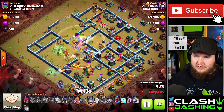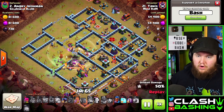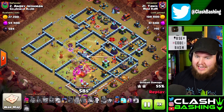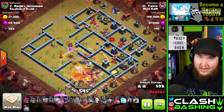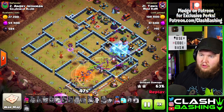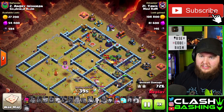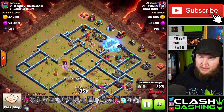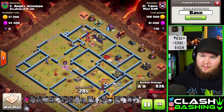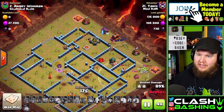The queen follows in behind, then the king, with a few yetis along the outside. Once the king goes in he takes down the town hall. Then it comes down to the bats — seven bats and four freezes along with the royal champion still in hand. One thing about this attack is it's usually either a three-star or a one-star; it's pretty hit or miss. He runs in the bats, uses freezes on the wizard towers and the single-target inferno, and pops the royal champion's ability to get damage on the multi-target inferno so the bats can finish it off.